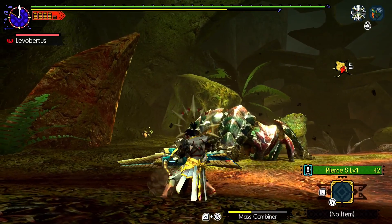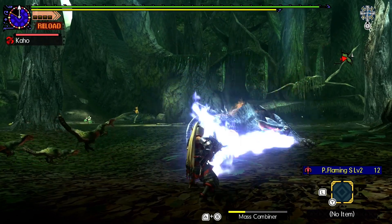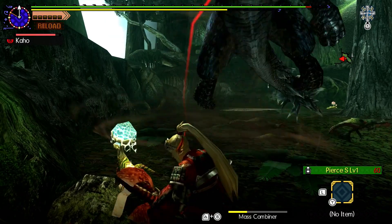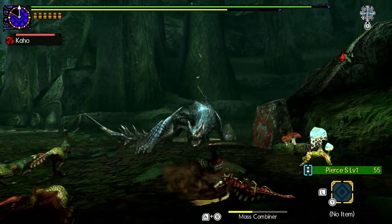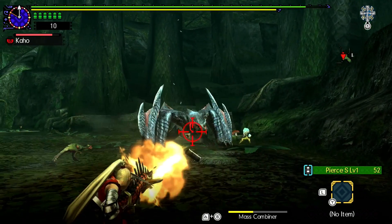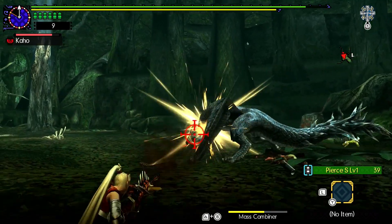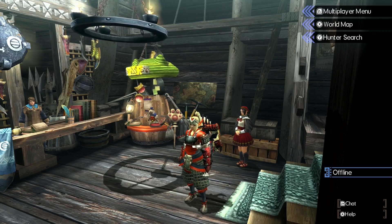50% extra damage is a lot, so prioritize critical distance over landing more hits if you have the choice — it will pay off. Keep in mind that different shots have different crit distances, and certain shot types have none at all, or only apply it to the initial impact like Cluster, or only the raw portion like elemental shots. Since Pierce and Normal are the most commonly used ammo types on Heavy Bowgun, you should try to master each of their crit distances. For Pierce specifically, be aware that due to multiple ticks, you aren't necessarily in crit distance for every tick even if you get a screen shake, so try to look for the flashes on each tick and focus on being in crit distance of the weak spot.